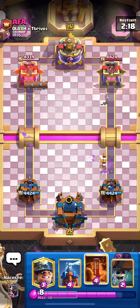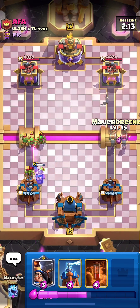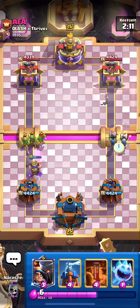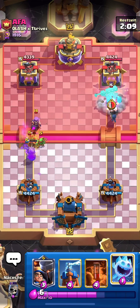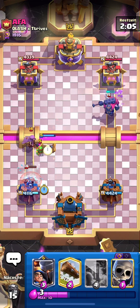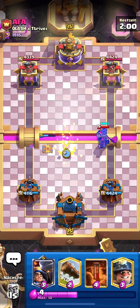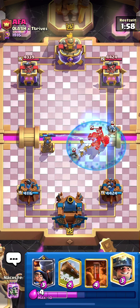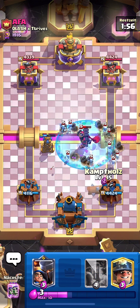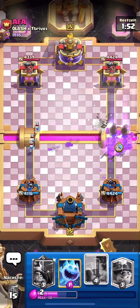This might be some sort of Miner Skeleton King deck — mid Minion Horde and stuff maybe. I'll Miner for that, should be okay. Wall Breakers at the bridge. He goes Mother Witch — I'll go Tesla so the Mother Witch doesn't take too much damage, and I'll guide the Skeleton King to my Tesla. I have to Log those Skeletons otherwise they take a lot of damage.